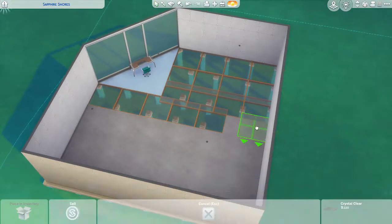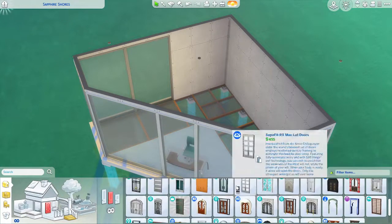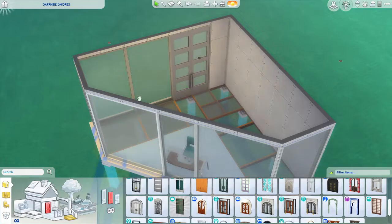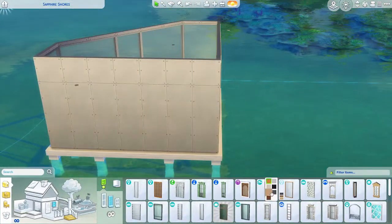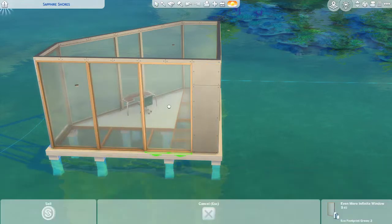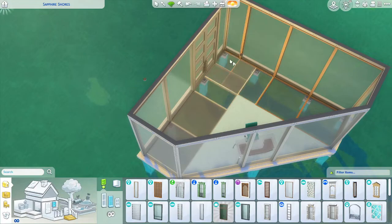I tried to make pretty much all of this house — the walls and all the floors — made of glass. A lot of the furniture is also made of glass. And of course, I put it out on the ocean in Sulani so that you'd have those really beautiful views. Sulani is such a beautiful world, and it's just really nice to look at.